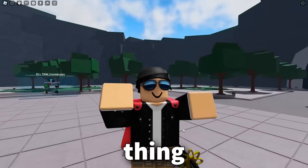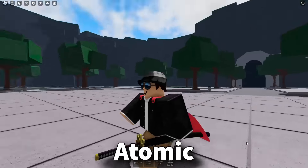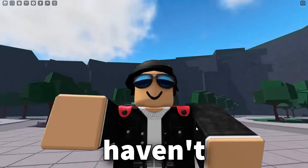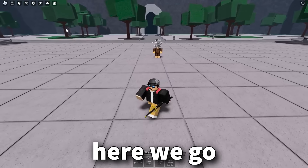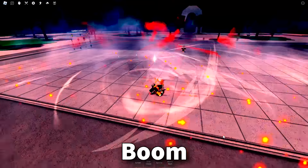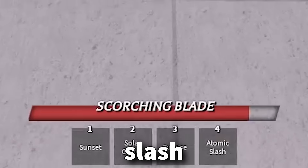Starting off with the number one thing that 99% of you clicked on this video for, and that is the two new Atomic Samurai Ultimate moves. Honestly, this update just came out and I haven't gotten the chance to see these yet, so I'm super excited. Okay, here we go. There's the weakest dummy. I'm gonna activate my Ultimate. Boom, Ultimate activated. The two new moves are Sunrise and Atomic Slash.